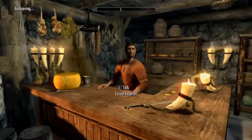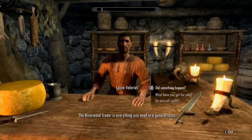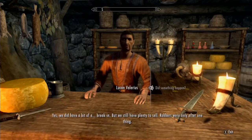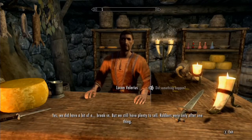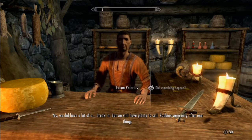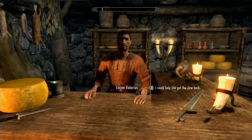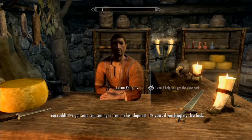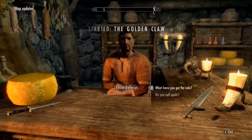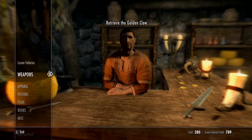The Riverwood Trader is everything you need. There was a break-in — robbers were only after one thing: an ornament, solid gold, in the shape of a dragon's claw. He's got some coin coming in from his last shipment and it's yours if you bring his claw back. That'll come into play in a little bit.